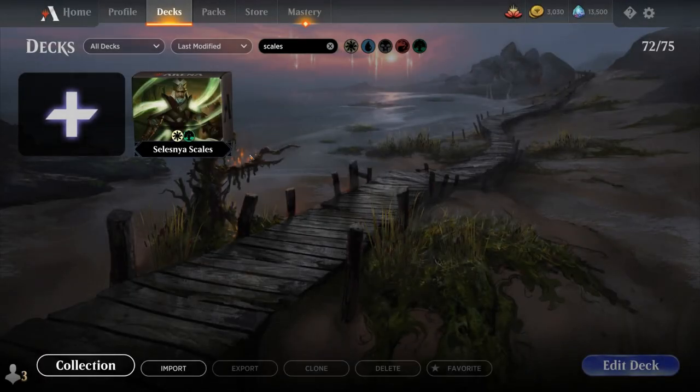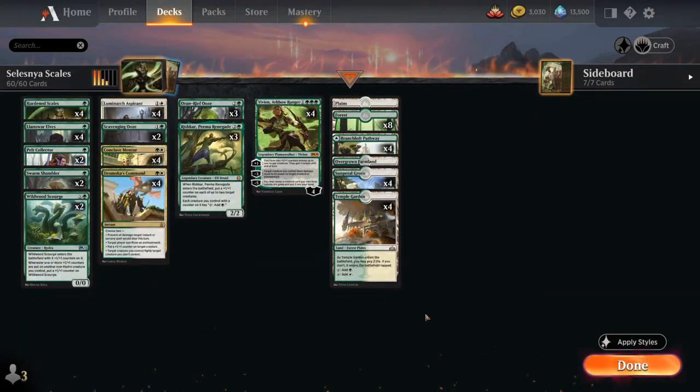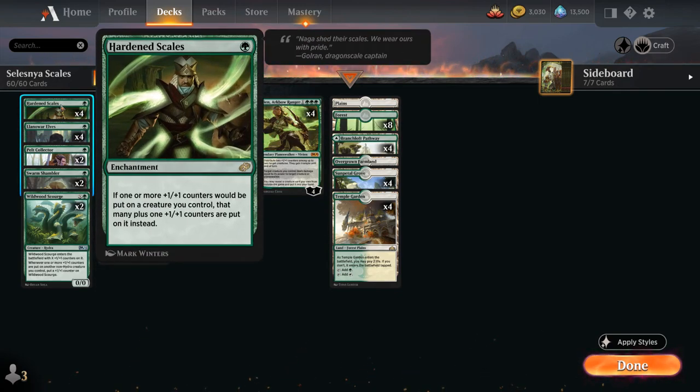Hello and welcome to another Historic Games video. Today we're taking a look at a Green-White Hardened Scales deck, a plus-one counter synergy deck as voted on by my supporters from Patreon, featuring the new one-mana Hardened Scales enchantment. It says if one or more plus-one counters would be put on a creature we control, we get to put an additional plus-one counter on that creature instead.